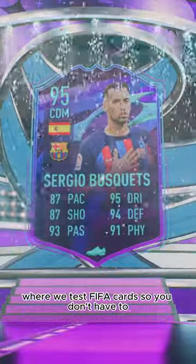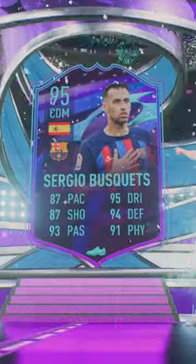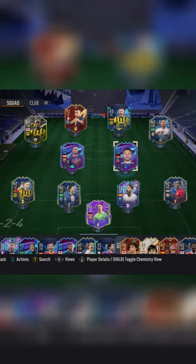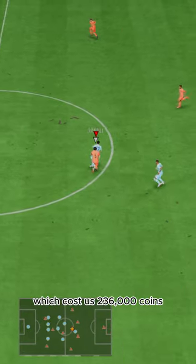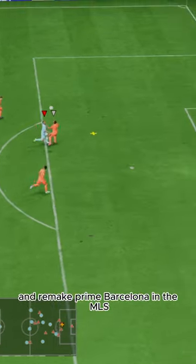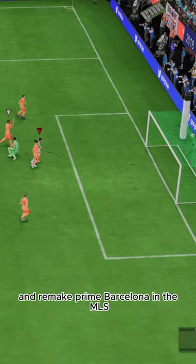Welcome to Baller or Bust, where we test FIFA cards so you don't have to. Today we've got this squad with end-of-an-era Sergio Busquets. We acquired him via SBC, which cost us 236,000 coins. Miami FC are about to sign him and remake Prime Barcelona in the MLS.